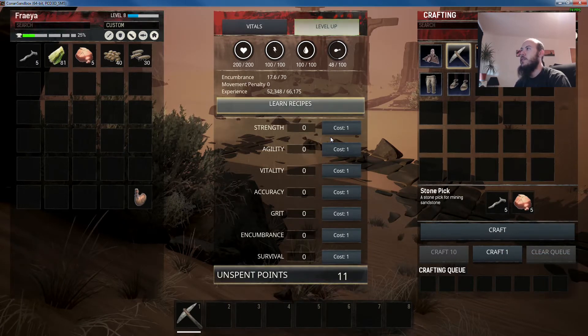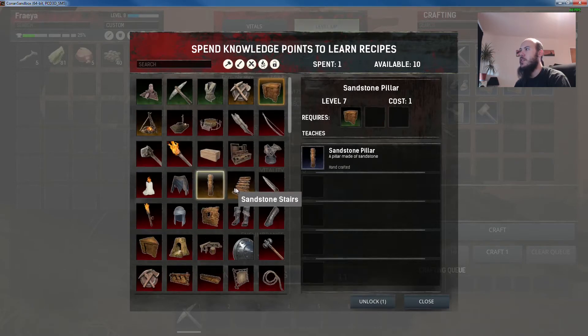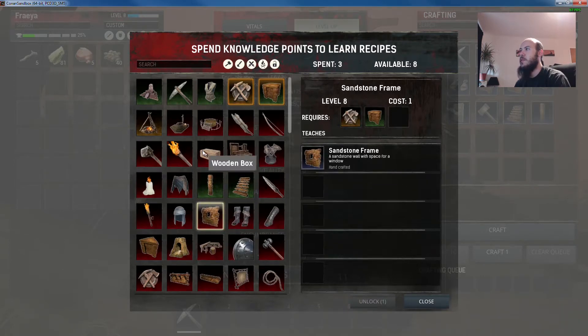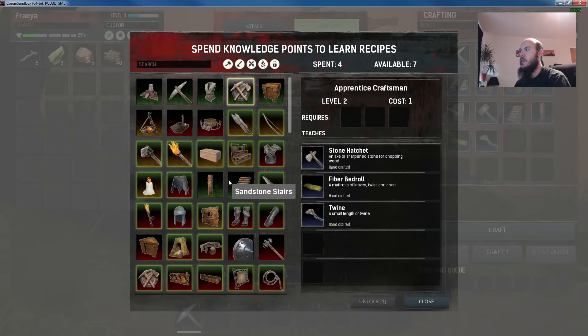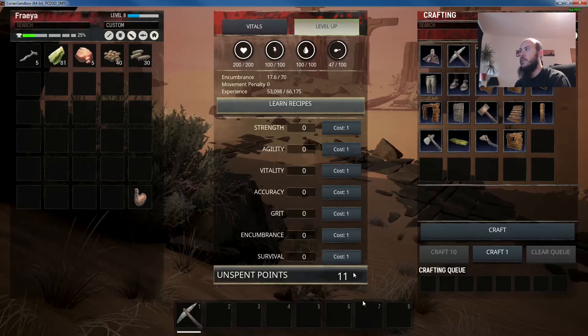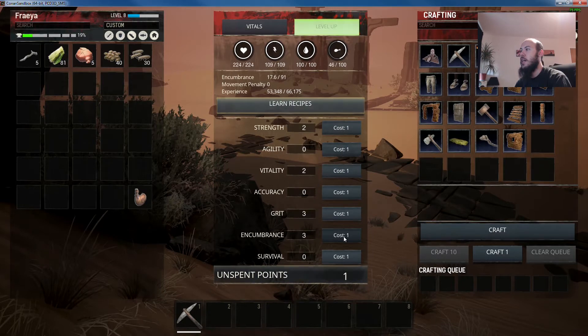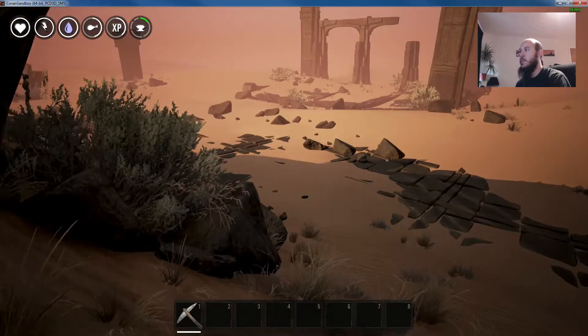Wow, level eight already - that's crazy. I am playing on a server with increased experience, so we'll get all the building stuff to start with because this is what I'm doing it for - showing you guys how to build your first base and some good designs. Strength and vitality are really useful for fighting, grit is very important for running away, and encumbrance for carrying stuff.